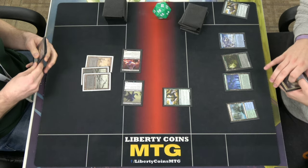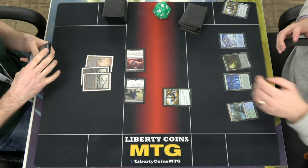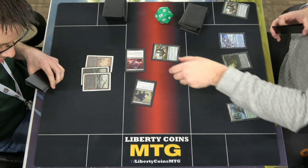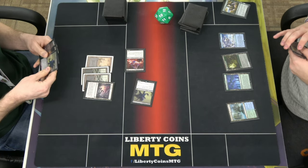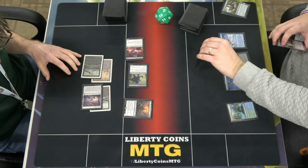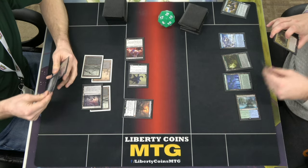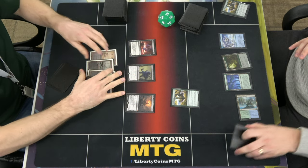You can pump after you've declared attackers, right? I can pump after attackers, I can pump after blockers. I can also just go to damage. So take two. One. Death touch. And lifeline, go to 24. You go to 18. Second main. Field of Ruin. And Shulbright. Pass. Trigger. 16. Man. Quick set. Go. That's it? Yeah. Game two.